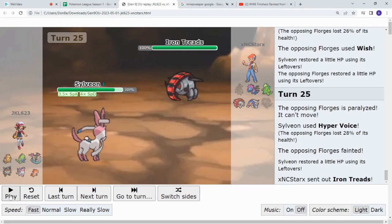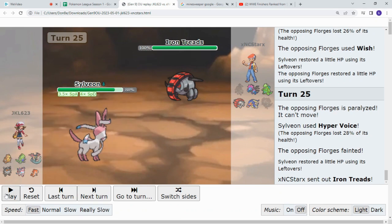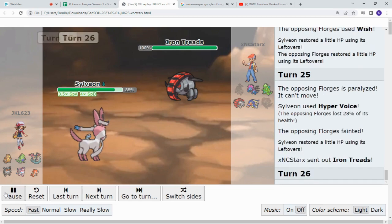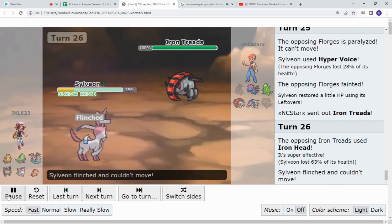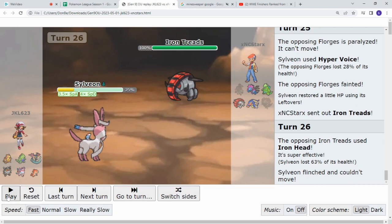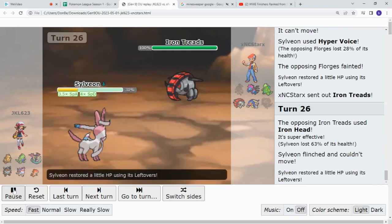Iron Treads. All right, Iron Treads — let's make this a quick sweep. You can sweep every single Pokemon on his team, every single one of them, except maybe Dragapult because it runs Flamethrower. Iron Treads goes for the Iron Head — ooh, does a lot of damage. 63 — that's fantastic for Iron Treads. I don't know why he didn't do this earlier. Sylveon flinches. Fantastic — that means Iron Treads can get another Iron Head off and kill this son of a bitch.